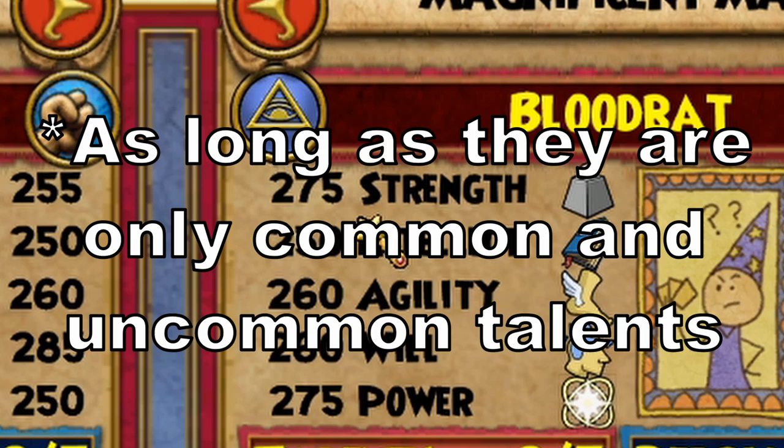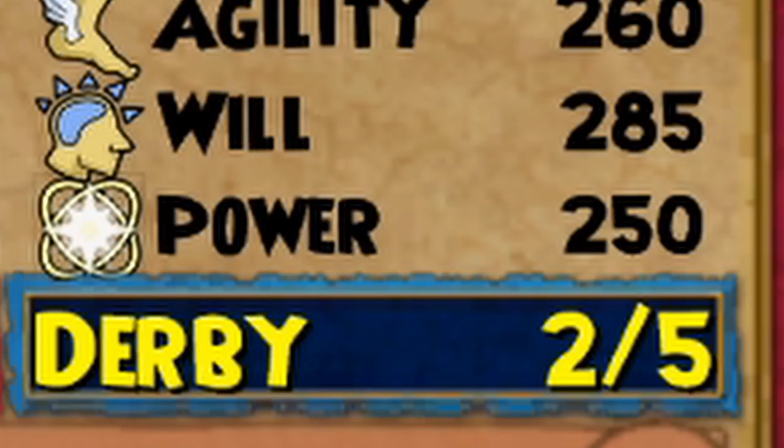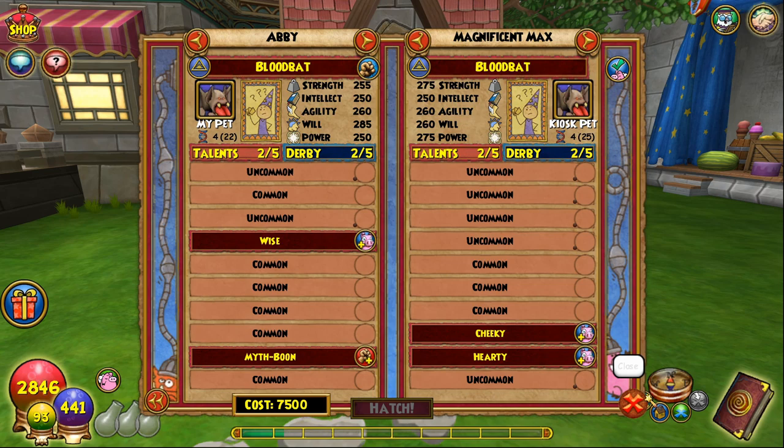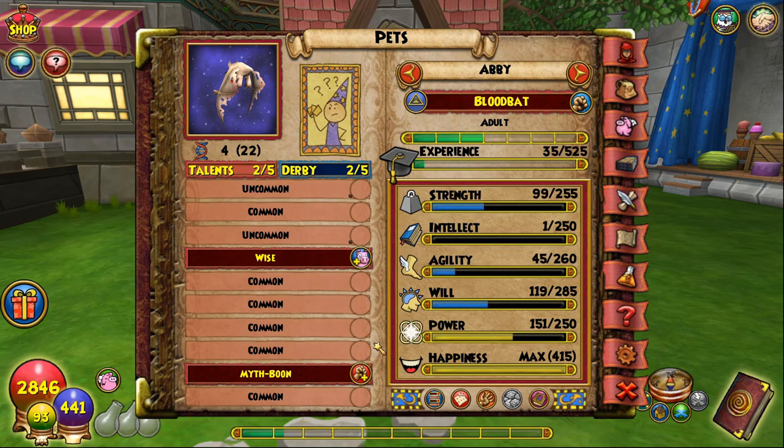The goal of these hatches is to not worry about the talents, but to make sure the stats are maxed out. As a reminder, the max stats are 255 Strength, 250 Intellect, 260 Agility, 260 Will, and 250 Power. It will take multiple hatches to get to this point, but remember you only have to train the pet to adult and only worry about the stats. Once you make this starter pet, you will not need to make another one again on that account. Once your bloodbat has these stats, you are ready to move on to Step 2.